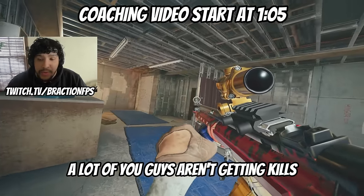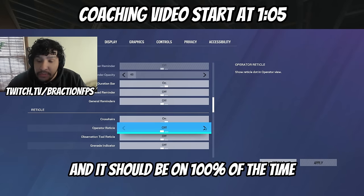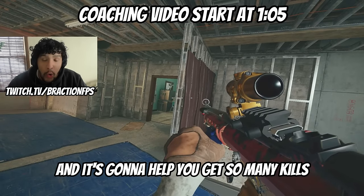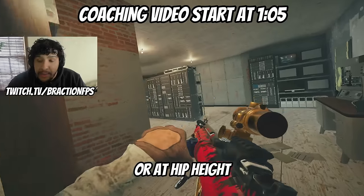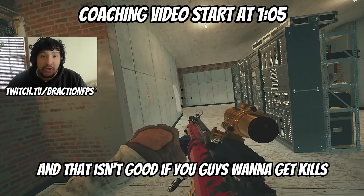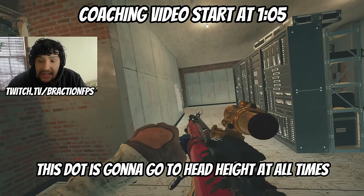A lot of you guys aren't getting kills because you're not running the right settings. Go to options — a lot of you guys don't have this on and it should be on 100% of the time. It's called operator reticle and it's going to help you get so many kills. When you play, you guys keep that dot always on the floor or at hip height, and that isn't good. If you want to get kills and win more 1vX's, this crosshair placement dot needs to go to head height at all times.